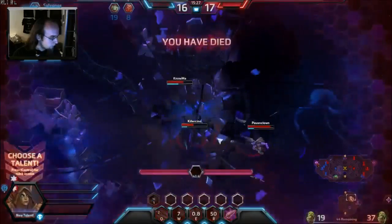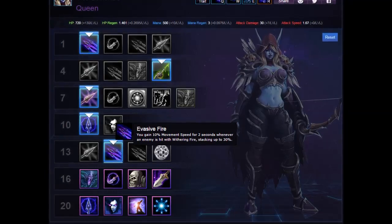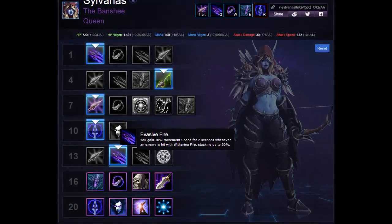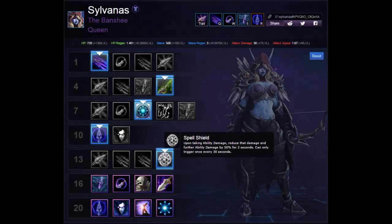On level 13 you have several options. The talent I'll be picking up most of the time is Evasive Fire, which gives you that little bit of extra utility allowing you to hunt down enemies and take a better position in teamfights. Spell Shield is an awesome talent overall, but even more amazing thanks to the Jaina-heavy meta — picking this talent allows you to make a living out of killing Jaina players.